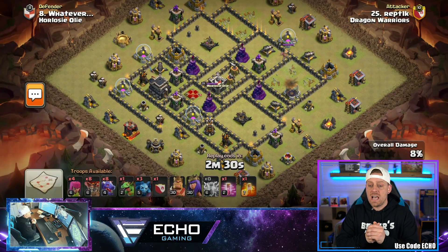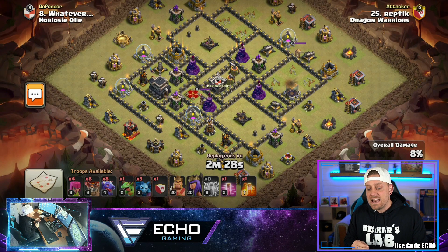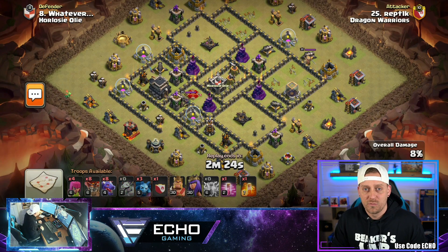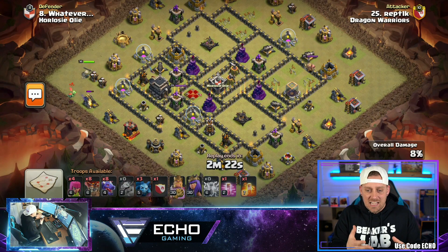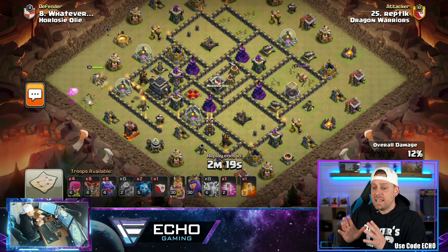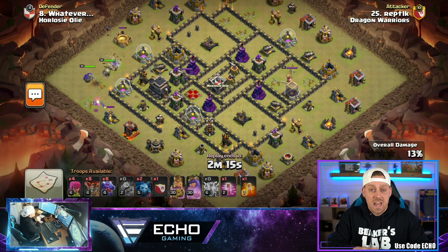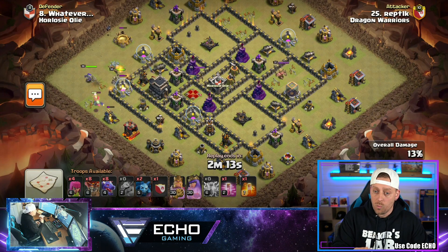Starting out with this Town Hall 9 base, which is being attacked right now by the Lightning Drag Loon attack strategy — something that's so powerful at Town Hall 9. Town Hall 9 has a hard time defending, and this base right here withstood between 7 and 9 attacks and was never 3-starred across 2 different wars.